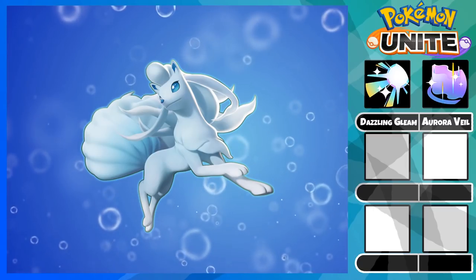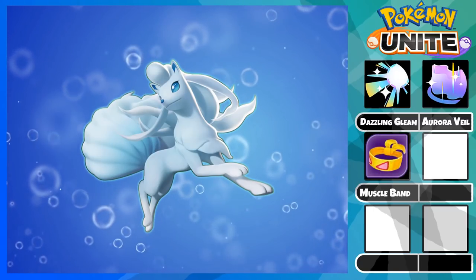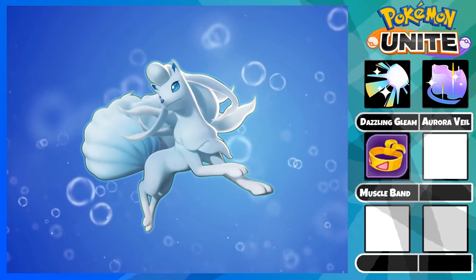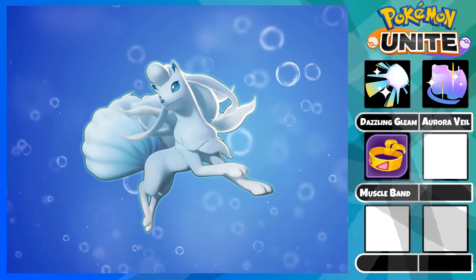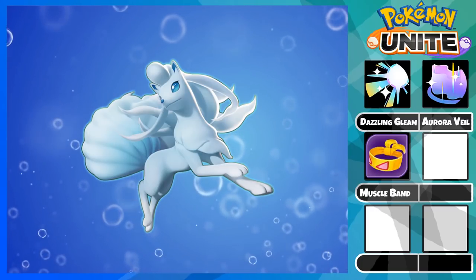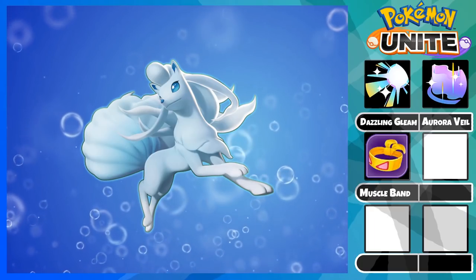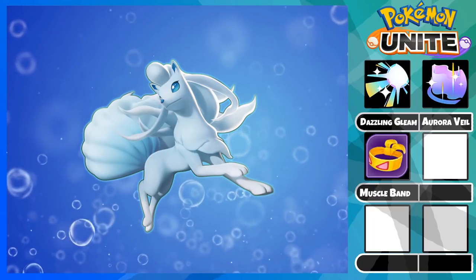Now we have the held items. Muscle Band will be your offensive item as it provides attack and attack speed, so it helps a lot in the early game and scales decently for the late game. Since Ninetales only has one damaging ability, most of your damage will come from your basic attack and passive, so Muscle Band is great to make sure you do the maximum amount of damage.